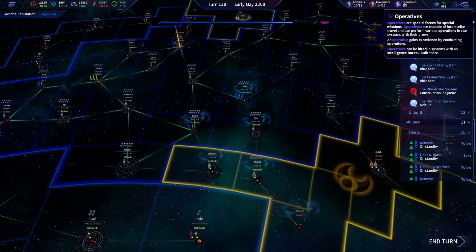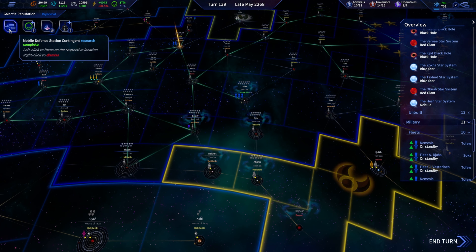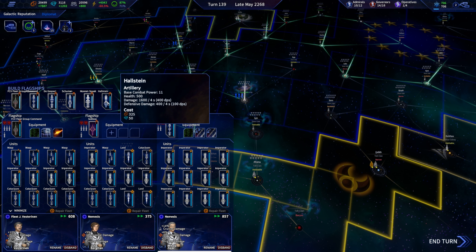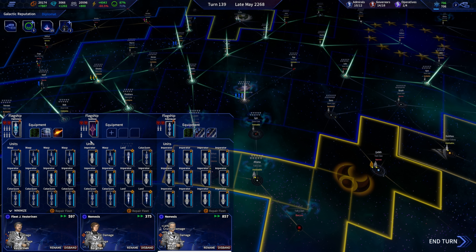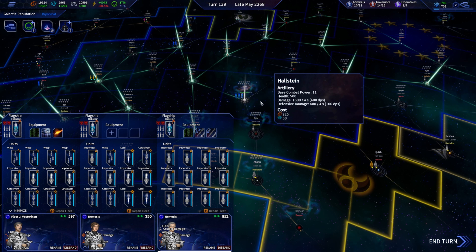This also gives us the ability to get more operatives here. I'll have to buy them as soon as I get these fleets out of orbit, freeing up a position. Health 175 — the Halstein is significantly better than what they have right now.